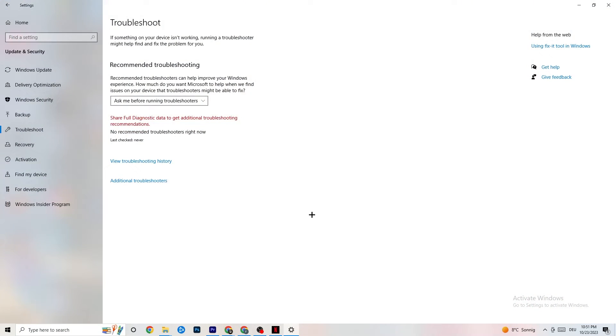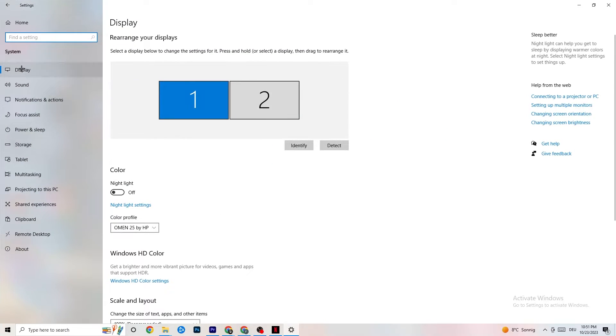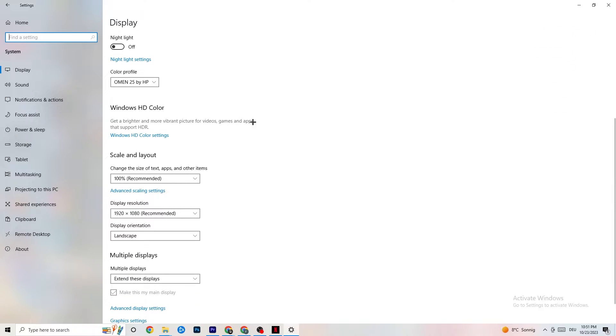Open Settings again, go back to the main Settings page, and navigate to System, then Display. Identify your main monitor — if you have two monitors, choose the main one. Scroll down to Scale and Layout, and change the size of text, apps, and other items to 100% as recommended. Set the display resolution to match your in-game resolution — for example, 1920x1080.